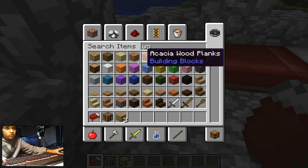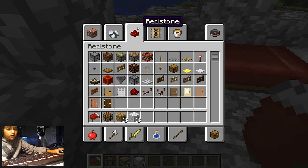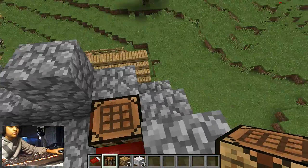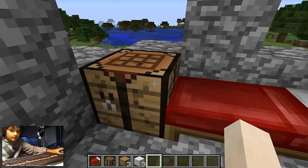And then you need three wool as well — one, two, three. Click there to place it. I just put it there; you don't have to put it there really. Now click into the crafting table.